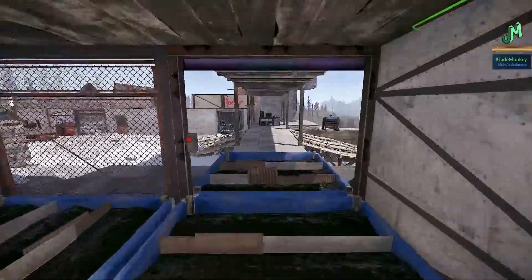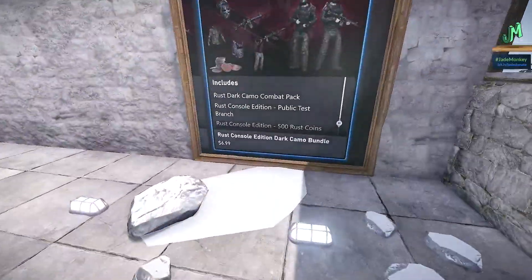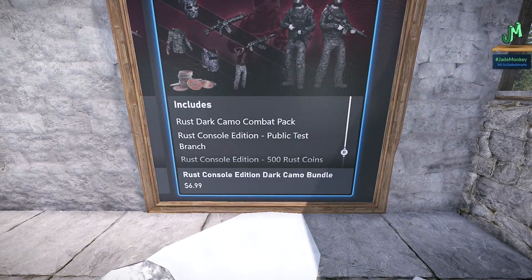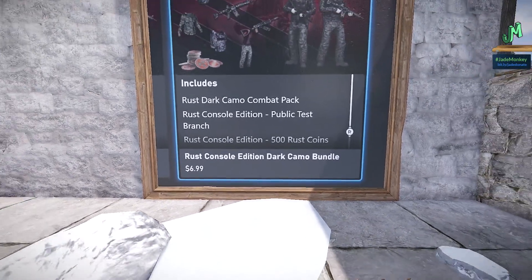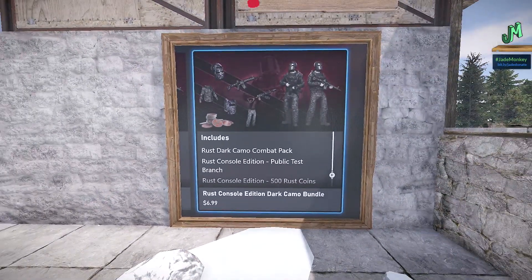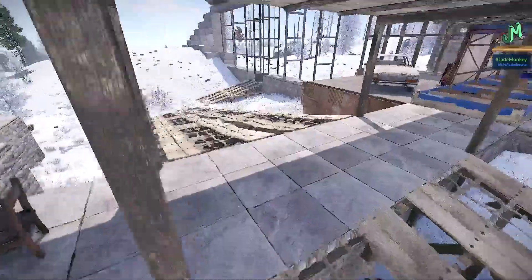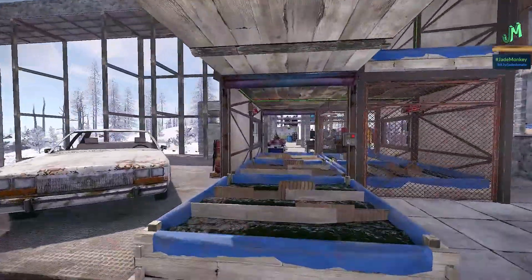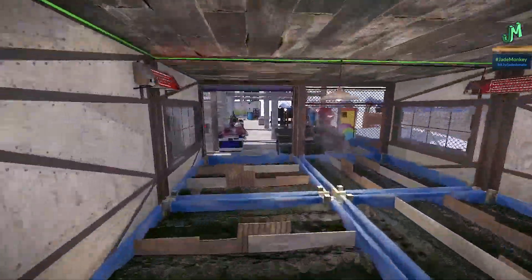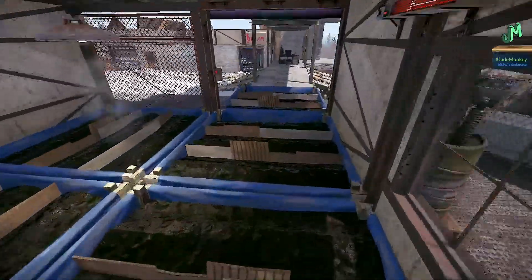If you have the baseline version, don't worry — you can still get access if you buy the Rust Dark Camo Combat Pack. As long as you see 'Rust Console Edition Public Testing Branch' in the list, that's the one you buy. After you buy it and it's downloaded, look for that Rust Console Edition Public Testing Branch and you'll see the Cultivator update — the tea update, the farming update.